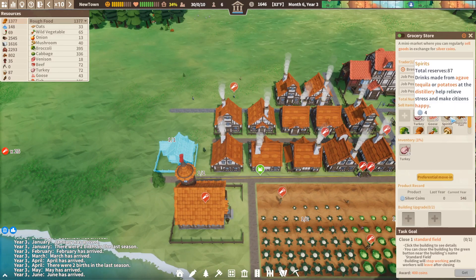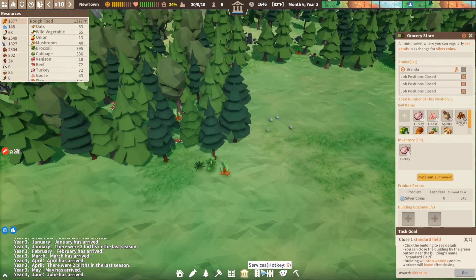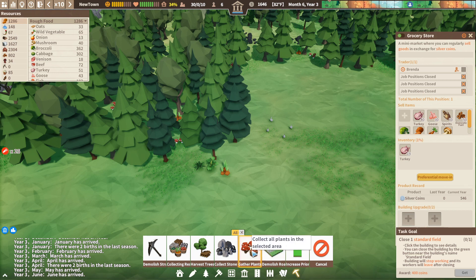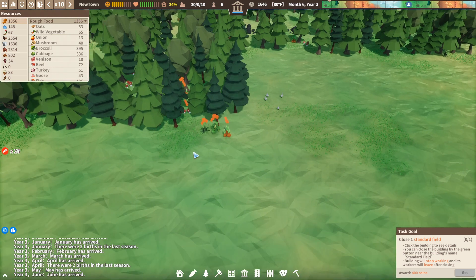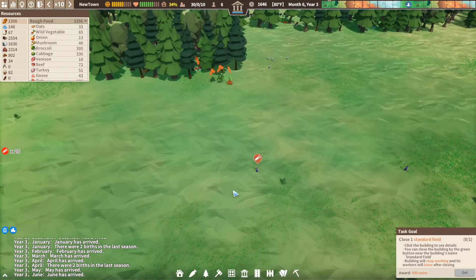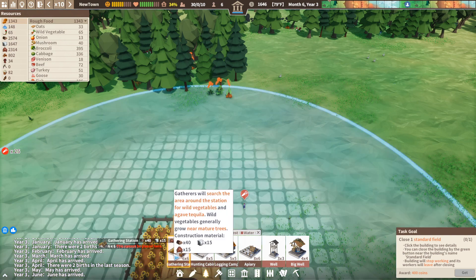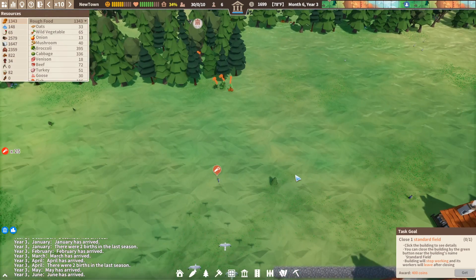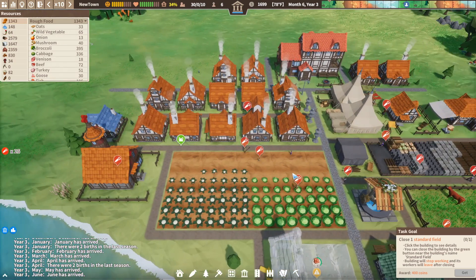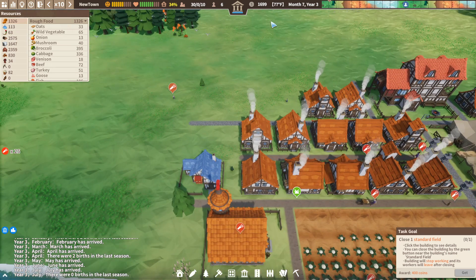Probably the quickest and best way of getting silver coins is vegetables and stuff like that — spirits is a very good thing too. Vegetables are very easy to get; you can just gather them all over the place by clicking and gathering plants, and someone will come along and start doing that. It's putting down a gathering place — you put a gather station down and they will gather.